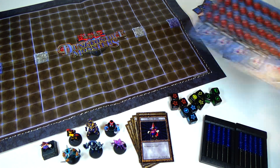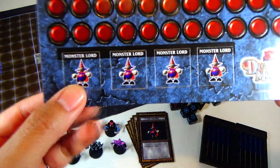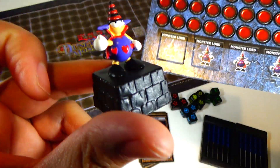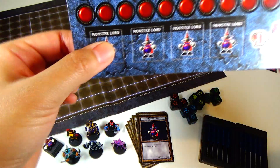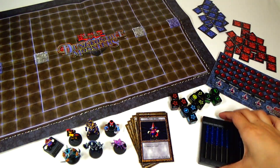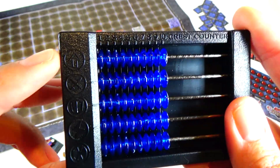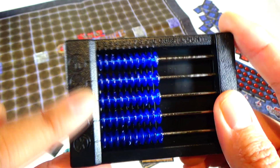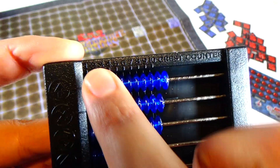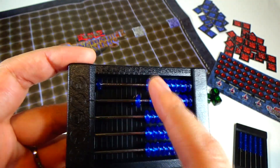Moving on, we have the damage counters — each one is worth 10. We also have little cutouts of the Monster Lords if you don't have this figure, since it only comes with one, so the other player is going to have to use the little cutouts. And these are your crest counters — they kind of look like an abacus. You can see the crests and the numbers up top. Put them all to the right, and if you collect one, you just slide it over. It basically helps you keep track of all your crests.